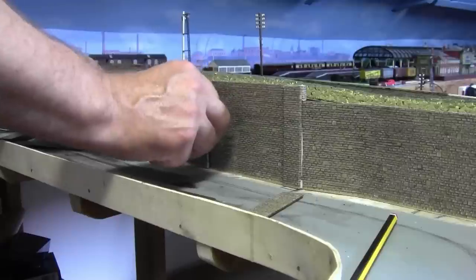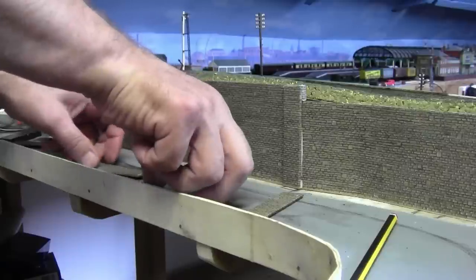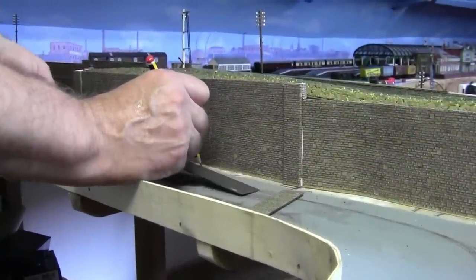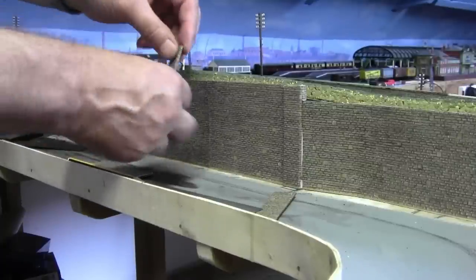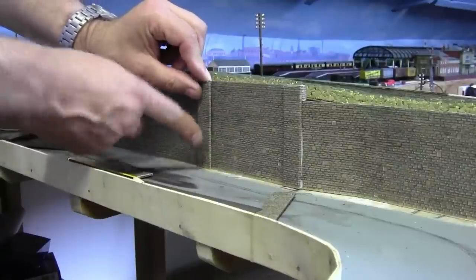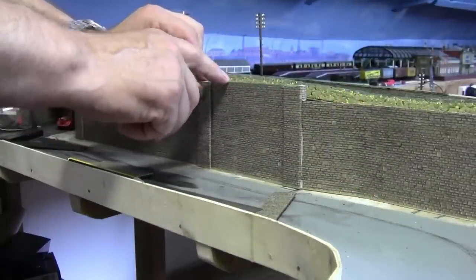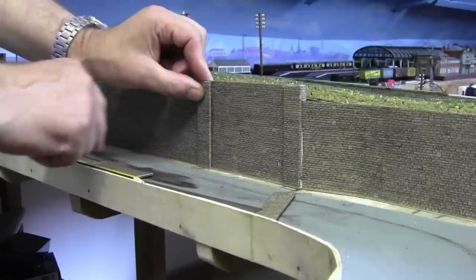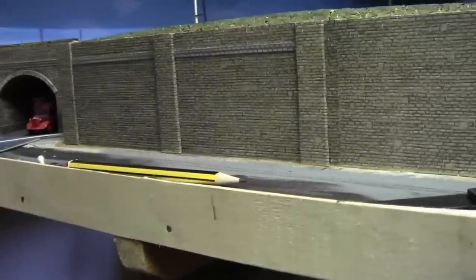We've got one here already at the far end of the wall, and what we'll do is put two more in — there and there — at equal spaces between these two points, which works out at about 120mm centre. We'll just glue the next one in there, and once they're all glued these edges will be trimmed back because they're a little bit proud at the moment. We've got to put some capping on these walls as well. Moving on a bit with the extra supports going in — you can see how the wall is taking shape.